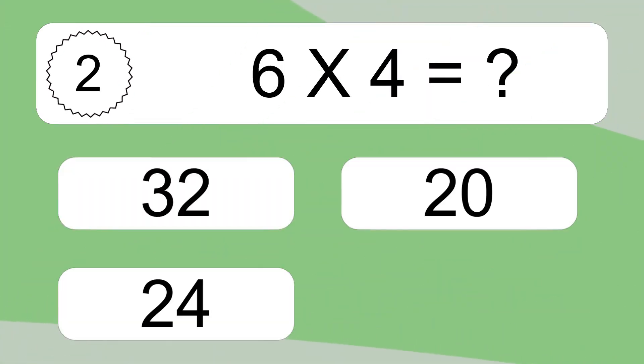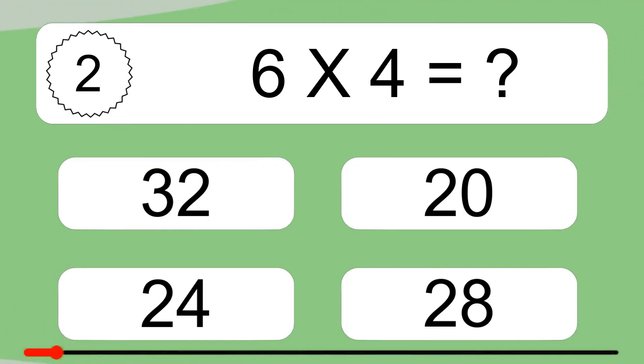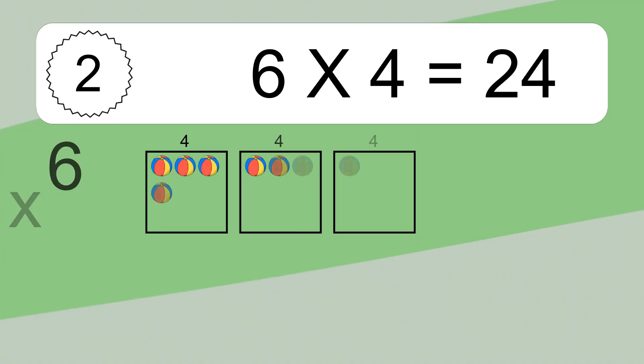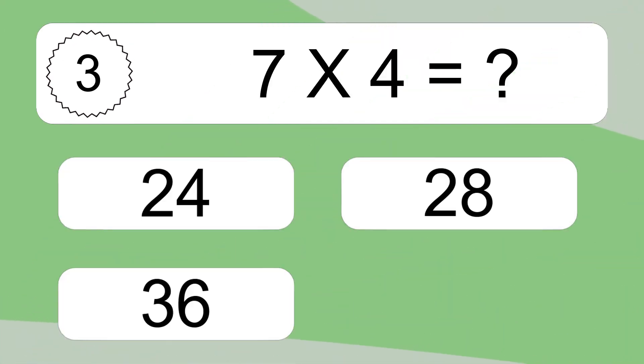Six times four equals what? Six times four equals 24. We have six boxes and each box has four colorful balls inside. If you count all the balls in all the boxes together, you will have six times four balls. This equals 24 balls.